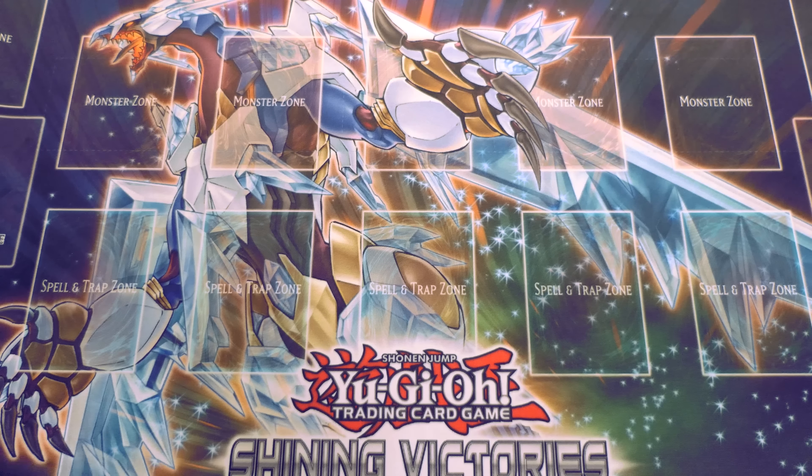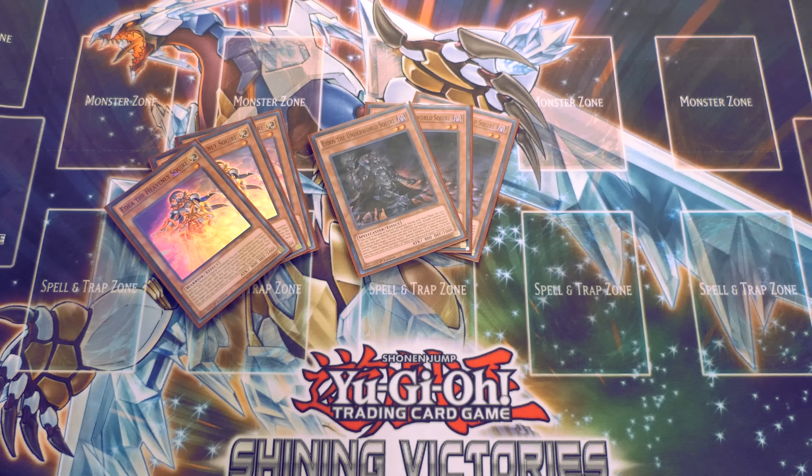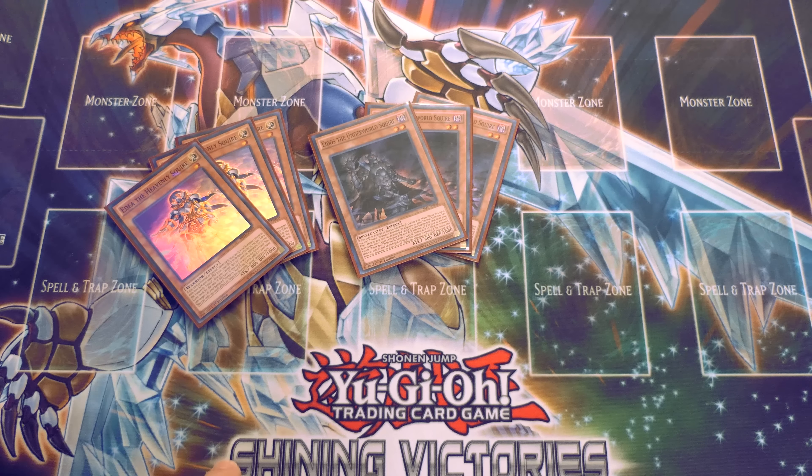To get started, I play three Edea — you need as many of the small vassals as possible. I also play three Edios. Some people play two, but I like it at three because if you open Edea turn one, you're pretty much guaranteeing that for the next two to three turns you're getting two tribute summons per turn. Edios banishes itself in the graveyard, special summons Edea, which special summons Edios, and you repeat that until you run out of Edioses, then you go into your Mithra.